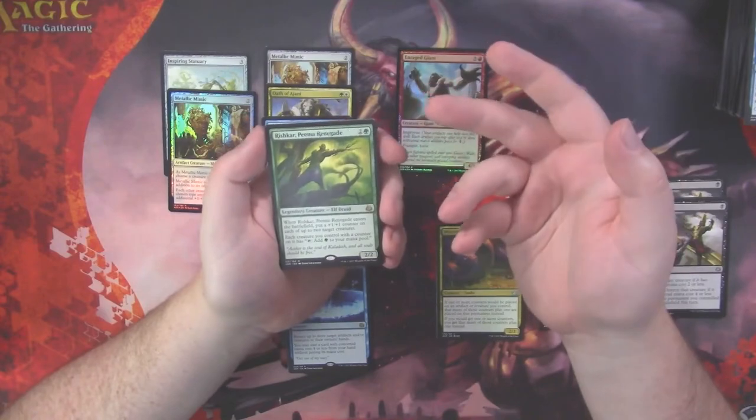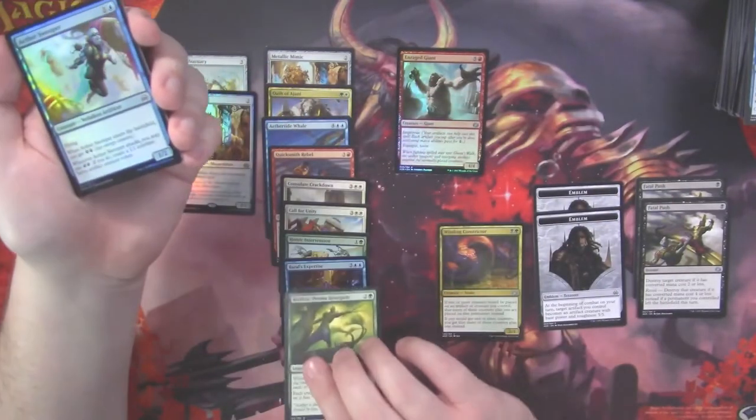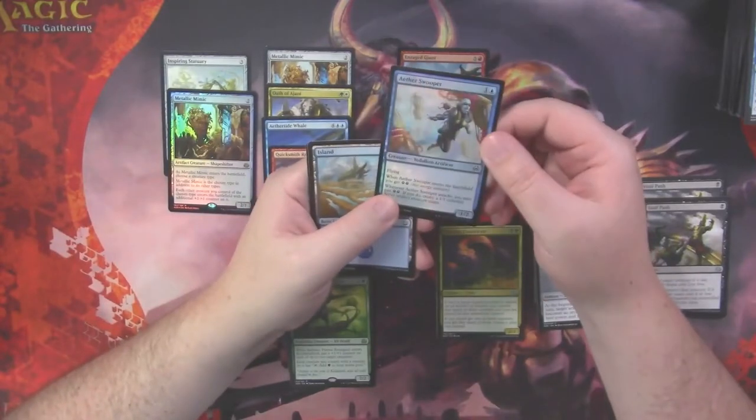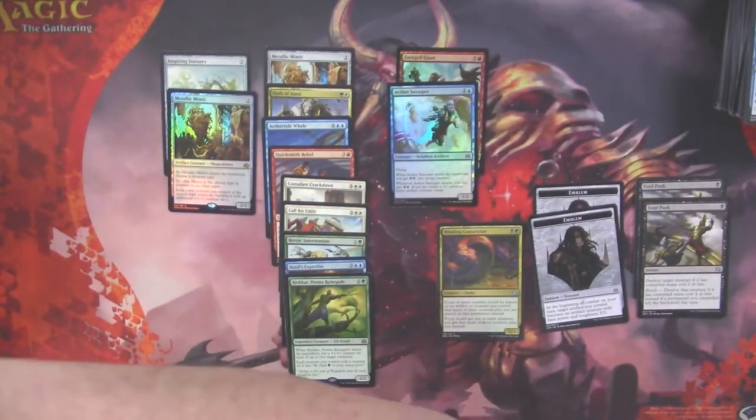Rishkar, what secrets do you hide? Aether Swooper. We knew that we weren't going to hit an invention in here.